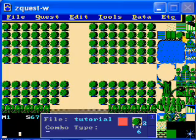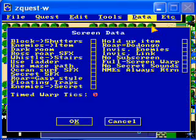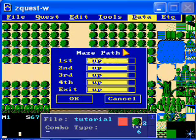So how do we do that? First we'll need to put in our first screen flag. Up here it's called screen data — I usually call it screen flags because that's what it was called in older versions. So we'll have to check off the 'use maze path' box for that. And then to set what we want the path to be, we go to death and make it — the exit is down. You can't have any of the other directions be down or else you'll never be able to get through the maze.